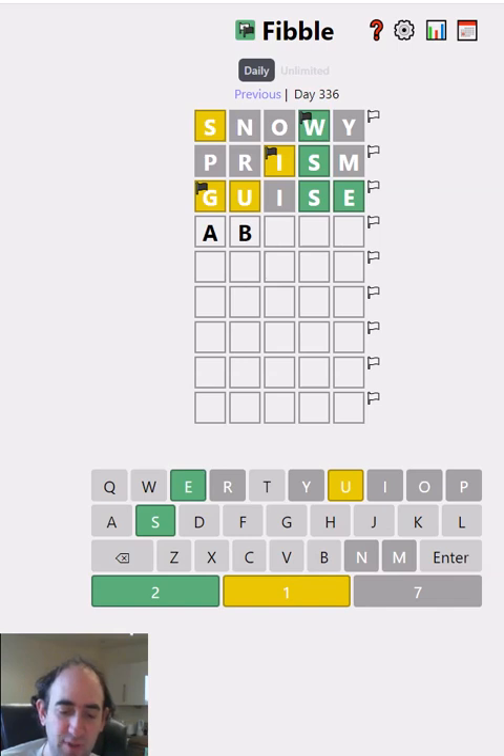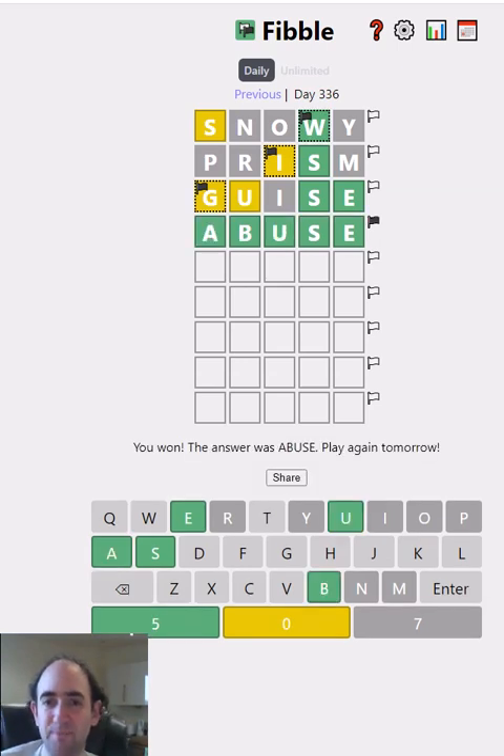So let's try 'abuse'. Not a pleasant word, but it could well be correct. And it was! I'm delighted to get that so quickly. There was quite a lot of logic there. I did well to guess that the S was fourth. I was obviously a bit lucky, but it was an educated guess getting rid of the W for sure. So there was some luck, some skill involved.